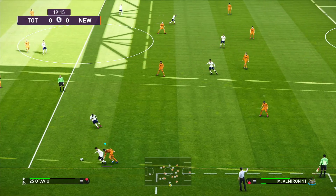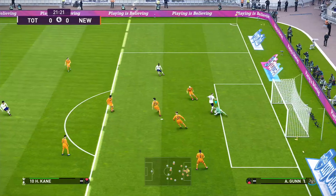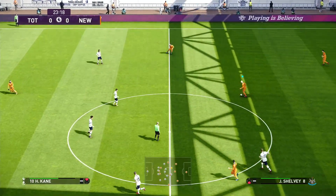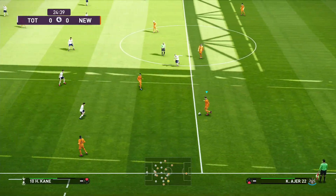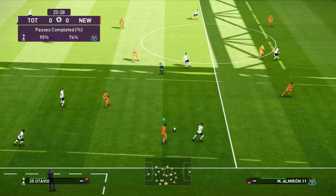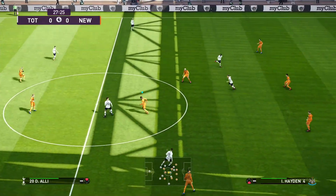On the right-hand side now — Dele Alli in through the middle. Hummels — oh my word, it's a bit of a mix-up in defence, but the goalkeeper is very much aware of what's going on around him and manages to come out quickly enough to stifle any issue. Newcastle just playing it from one side to the other, looking for their opportunity. That's a poor pass by Ayer, leaving Willems hung out to dry. Now Tottenham in possession, just playing it around, dictating the tempo.